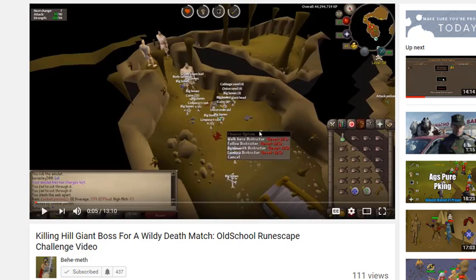Our challenge this time is to do five hard clues, compare loot, sell it, and use all the money we make to buy gear including food, potions, etc. Then we fight each other to the death — it's got to be a deathmatch. The last challenge was pretty interesting; you'll have to go watch it to see who won. This is the video on Behemoth's channel.